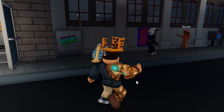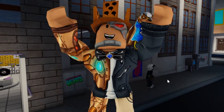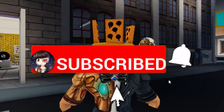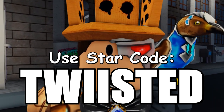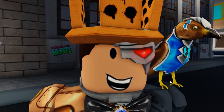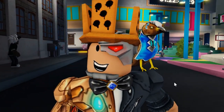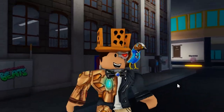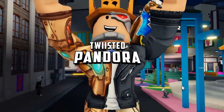That brings us to the end of today's episode — I hope it helped you out! If it did, be sure to drop a like below and subscribe if you're new. Don't forget to use star code Twisted with two I's whenever you're buying Robux or Premium to help support the channel. I still need to grind some jobs and missions to get more beat coins for the free items, but for right now this is Twisted Pandora staying inside Beat Land — and as always, don't forget to stay snazzy.